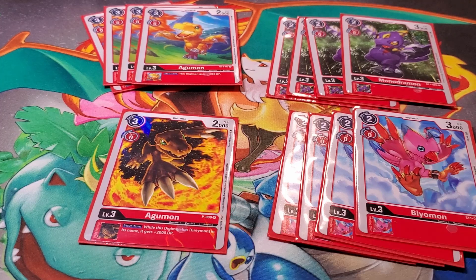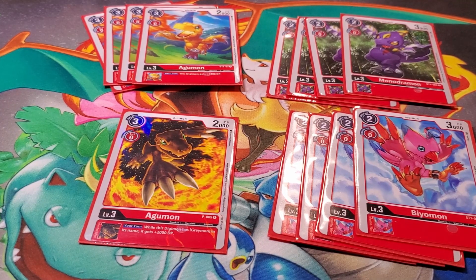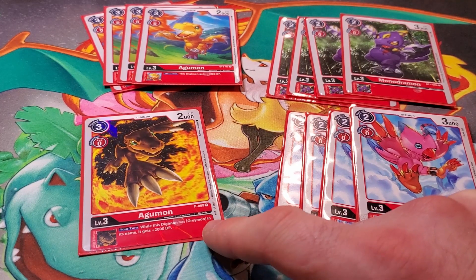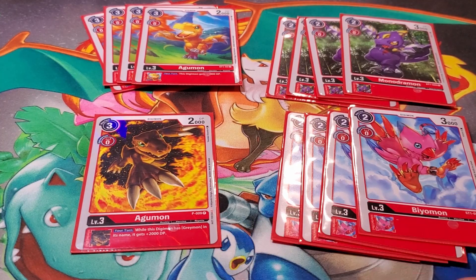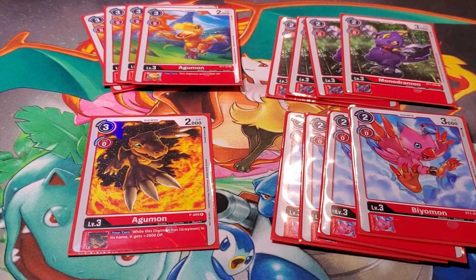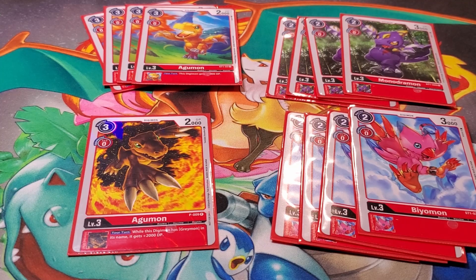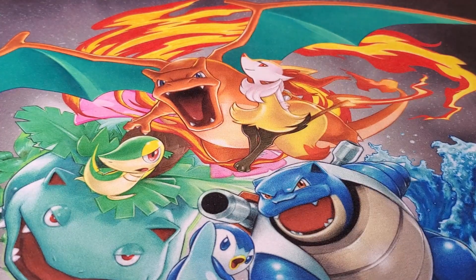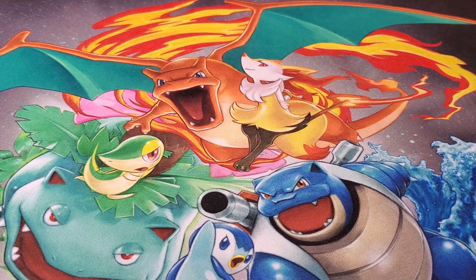In my original deck when I got top 16 in the official Bandai tournament, I was running two of the promo Agumon. I had to switch out a couple things to make it a bit more playable, so as a result we knocked it back down to one. Still a super solid card - if I had more room I'd be running two. The inheritable on this Digimon is: on your turn, anything with Greymon in its name gets 2000 extra attack, which is super great when you're running any type of WarGreymon red deck.